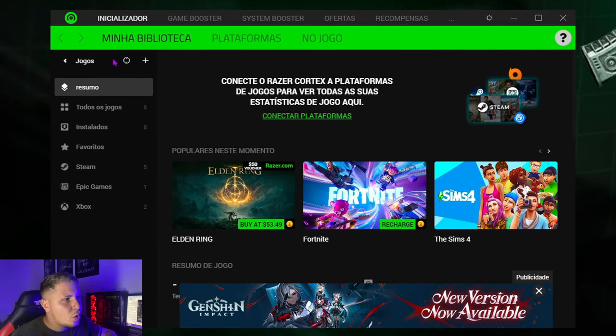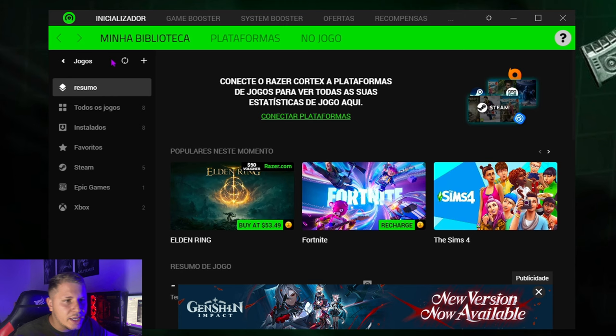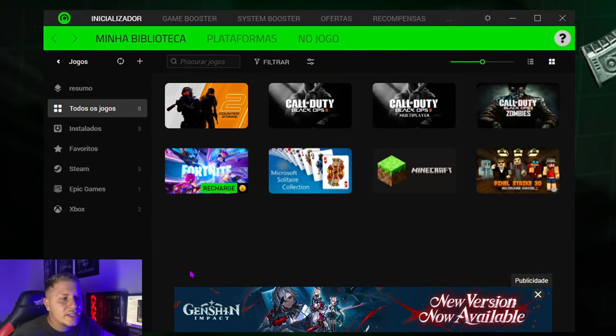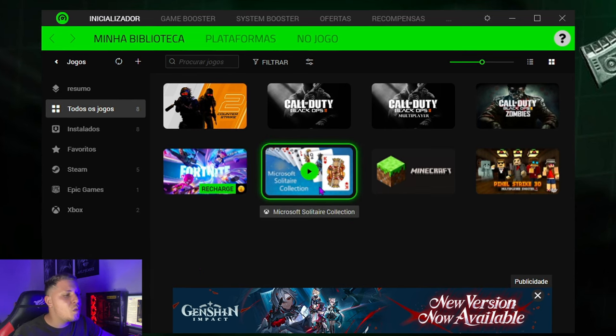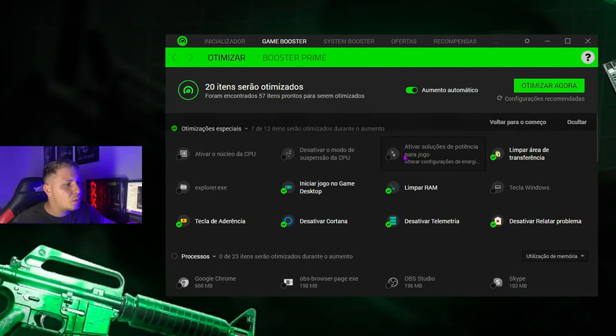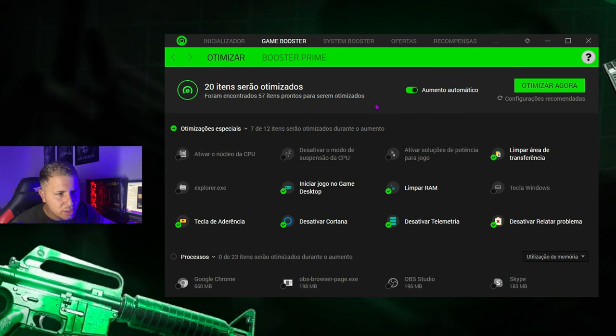Depois que você abrir o jogo, tiver tudo certinho dessa forma aqui, vocês vão ver todos os jogos que você tem instalado no seu PC literalmente. Tá mostrando até o Microsoft Solitário Collection. Aqui tem um aumento automático — você pode deixar ativado do jeito que tá.